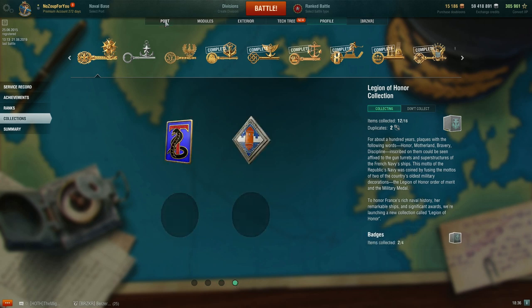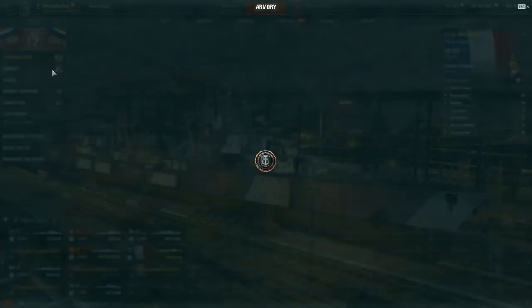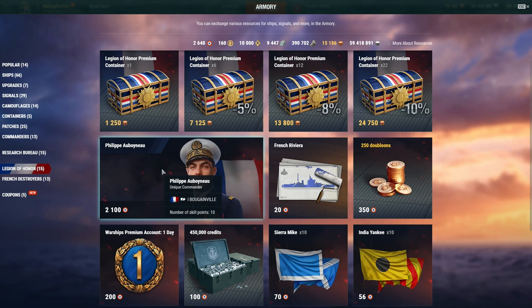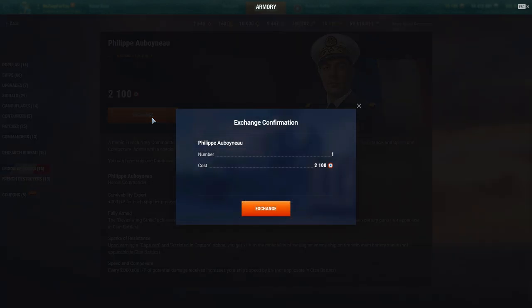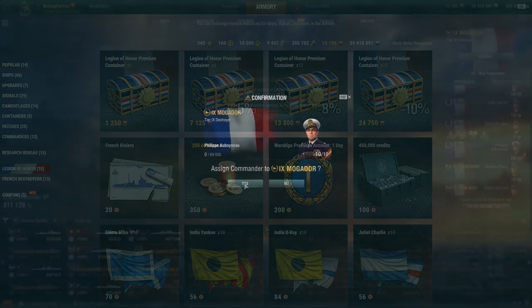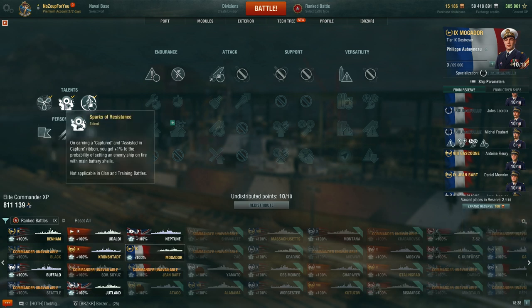Now about that captain — let's move on. You can see right here: Felipe Abignon, 2,100 tokens. That is not cheap; that's actually very expensive considering what you have to buy to get that, and one crate is 1,250 doubloons. Here he is, Mr. Abignon. I'm going to show you what he gives you. Speed and Composure: every two million potential damage you receive, your ship speed increases by eight percent.